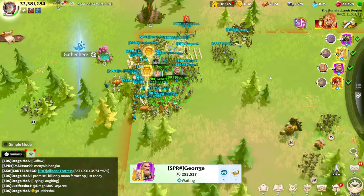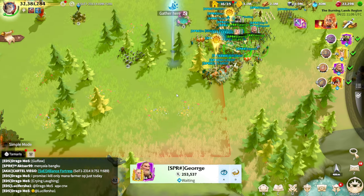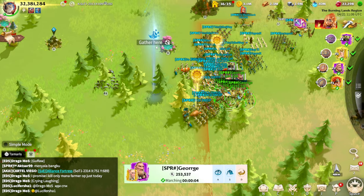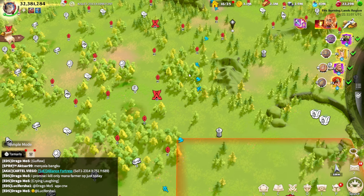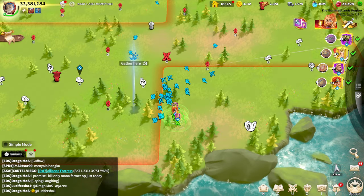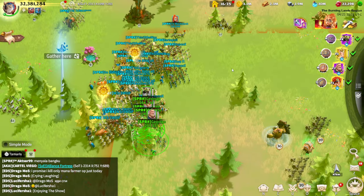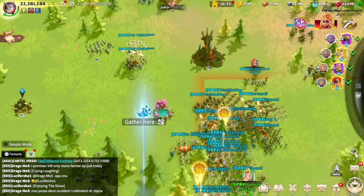Whenever you are fighting against mass PvP, try to stay behind your infantry — that's the best possible way of fighting in a mass PvP in this game. Are we waiting for more people? It's quite a low amount. I think we can generally start fighting. I'm just waiting for my infantry to move up and we are going to start this small skirmish again.